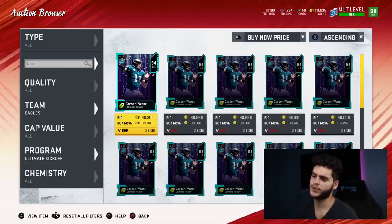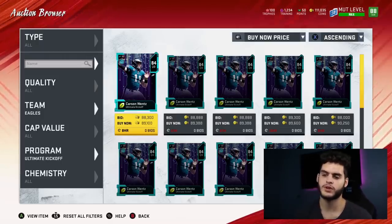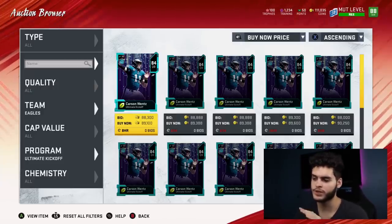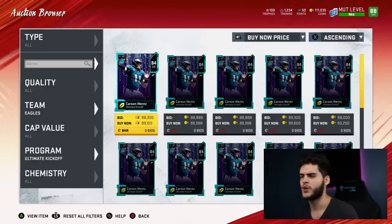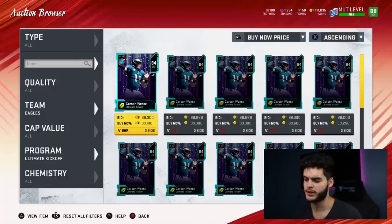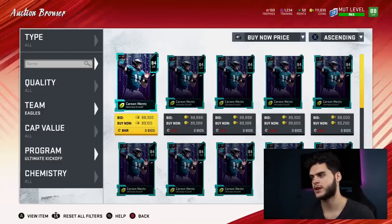A 93 overall Carson Wentz will probably be pretty valuable — his quarterback stature keeps him up. And if you know how Madden ratings work, last year the Ghosts started at 93 overall and still went for a lot, though they dropped off once the Blitz promo ended. So don't expect these cards to go up a crazy amount like 400k, but when they first drop they'll be expensive. They're also a solid training investment — a 93 overall probably quick sells for around 7 to 8k training.